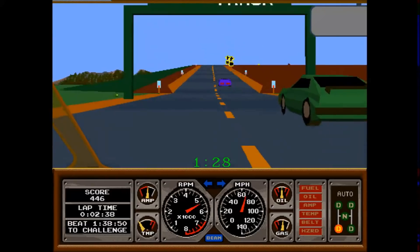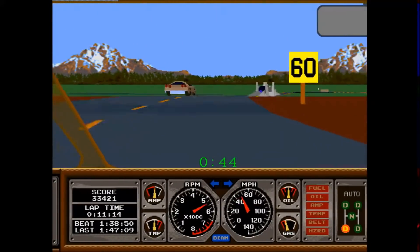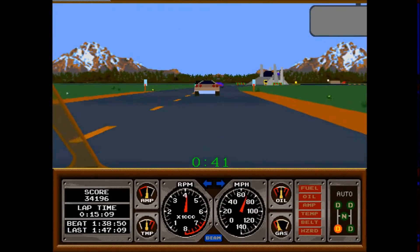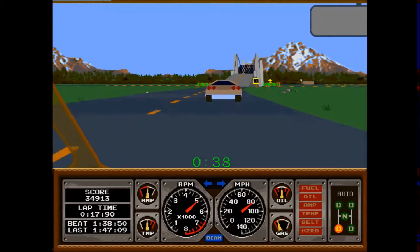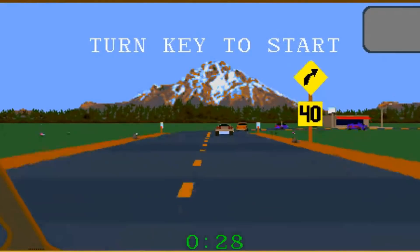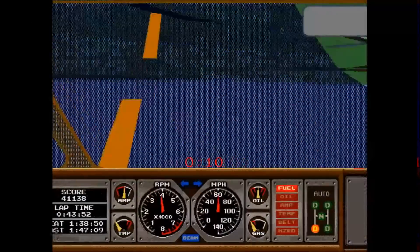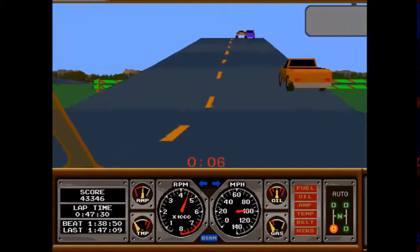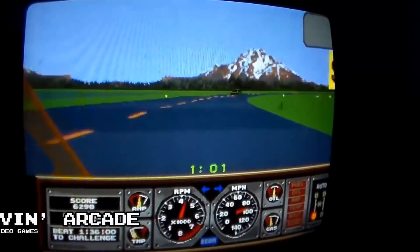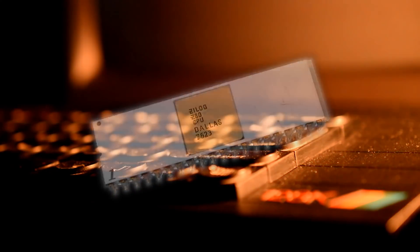Which brings us onto Hard Drivin', a game which well and truly lives up to its name, even in the arcade. Atari's 1989 simulator-like experience always struck me as a bit of an odd arcade game, but a worthy one nonetheless. This was always going to be a tricky one to get onto the 8-bit machines. Here was a new world filled with 3D polygonal shapes and tracks that looped the loop. The arcade cabinet needed several CPUs to run this feast for the senses, including a Motorola 68010 and various dedicated graphics processors running at 50MHz.